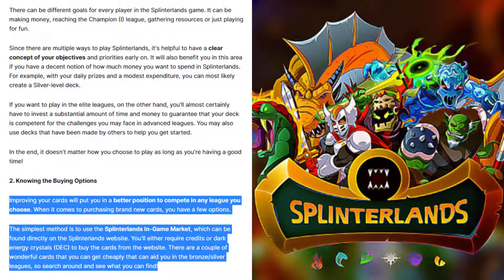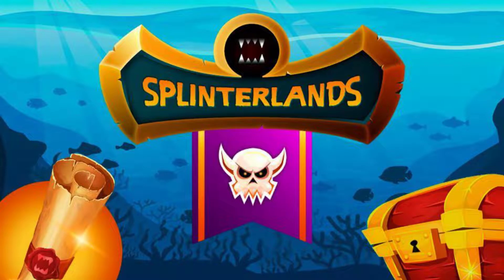Tip 2: Knowing your buying options. Improving your cards will put you in a better position to compete in any league you choose. When it comes to purchasing brand new cards, you have a few options. The simplest method is to use the Splinterlands in-game market, found directly on the Splinterlands website. You will either require credits or Dark Energy Crystals (DEC) to buy cards. There are also wonderful cheap cards that can aid you in the Bronze-Silver leagues. Peak Monsters is another excellent resource for identifying card bargains, and you may also rent cards at a low fee from there.